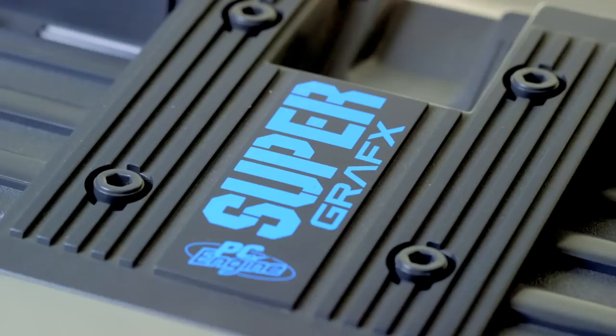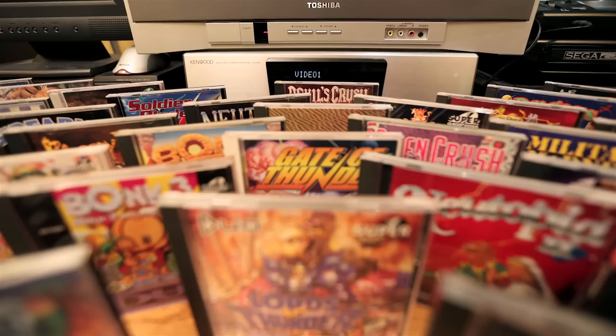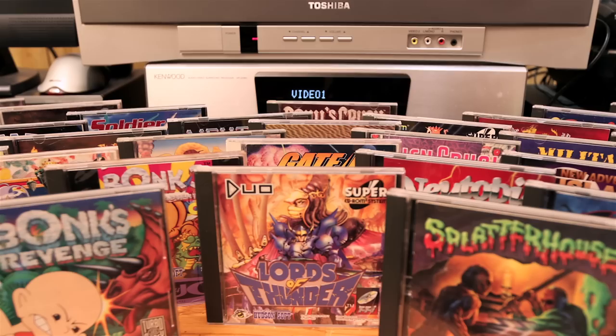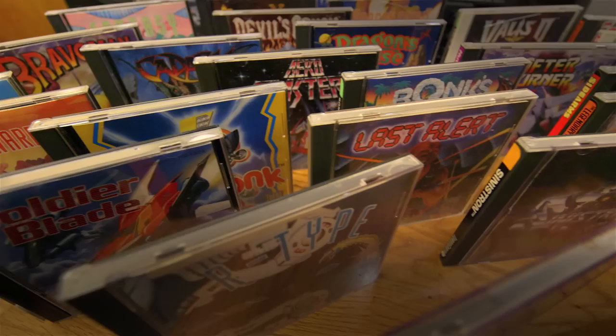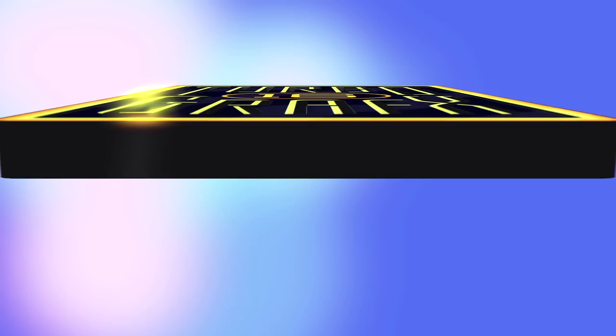There was also the SuperGrafx, an upgraded version of the PC Engine with four times the memory and a second graphics chip. This console only received five exclusive releases, but it could play every single PC Engine game. Nearly 700 games were released for the PC Engine and the TurboGrafx, but only 138 of these ever came out in North America. In Japan, the system outsold both the Nintendo Famicom and the Sega Mega Drive for a time, but sadly, it never gained much of a foothold in the West.